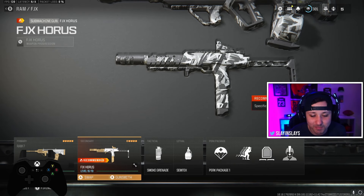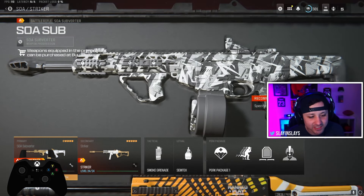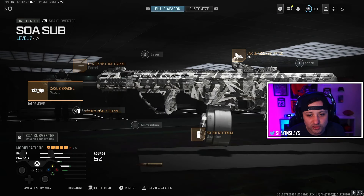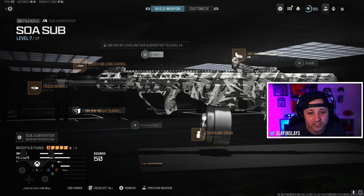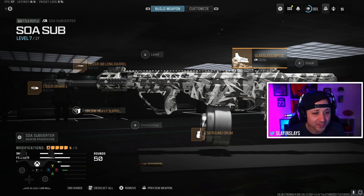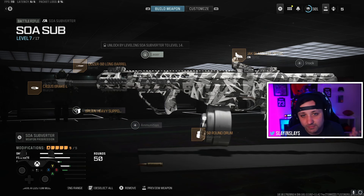The next gun I'm doing this with right now is the SOA Sub. You can see I'm only at level 7 but I have everything I need for it unlocked. The laser is locked, but I'll show you how to fix that if there's something you want on there. This is a really good class for the SOA Sub — if you guys want to screenshot it, that's fine, you can try it out.